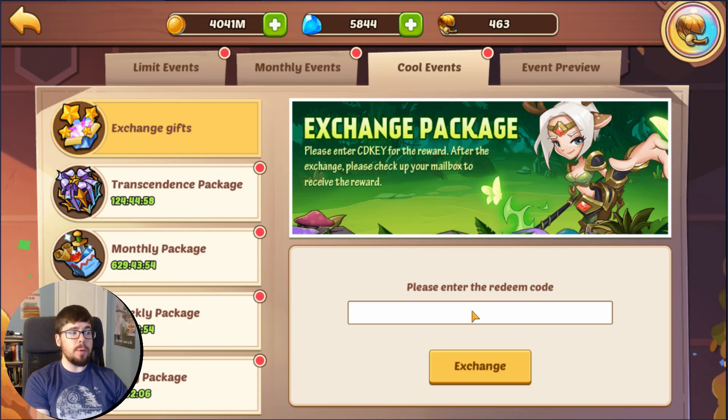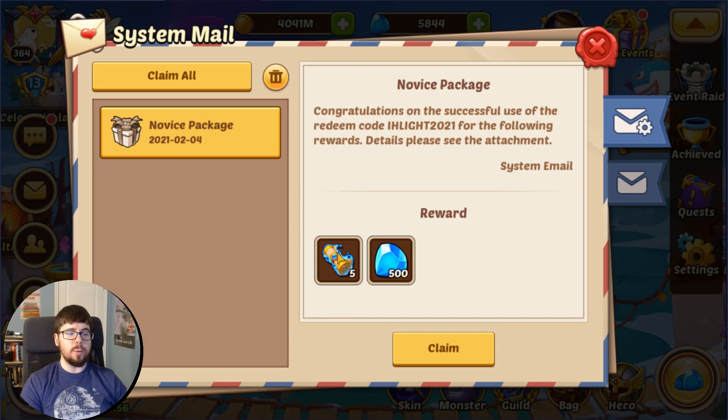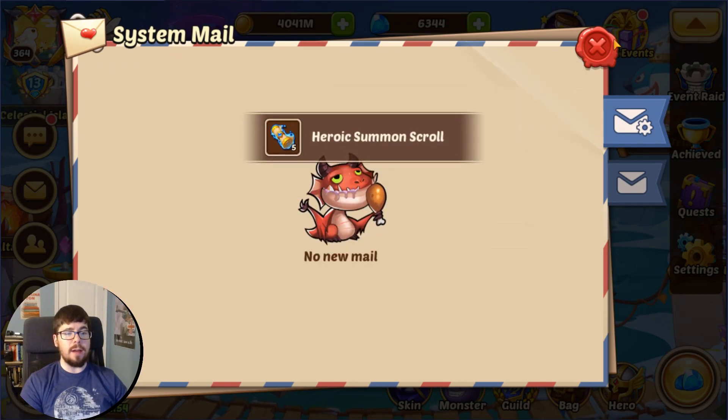We also have the standard February CDKey, now that the January CDKey has expired. This time it is IHLite2021, and just like every month in the past, we can expect 5 heroic scrolls and 500 gems.